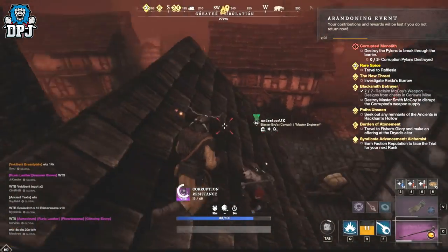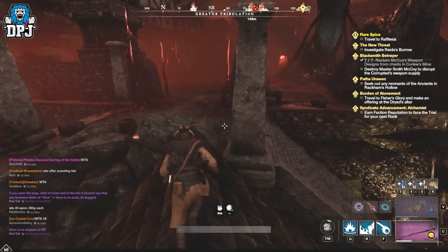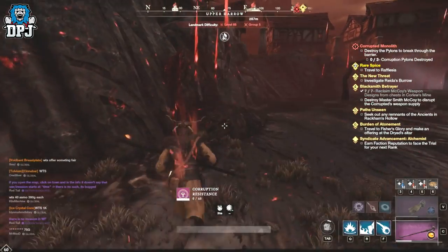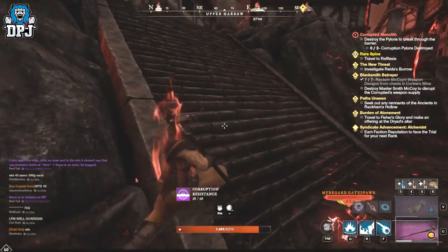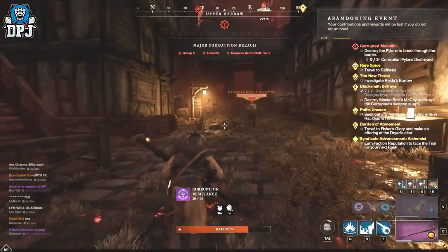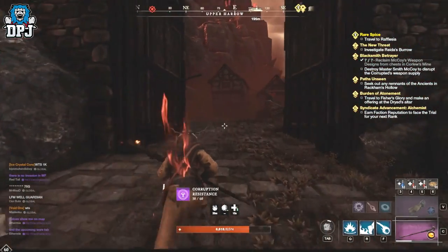Once you've grabbed that Elite Chest, make your way back onto the roof. From on top of the roof, run this way and avoid that portal as best you can — you don't want to aggro that because it won't end well for you. Run up these stairs to the left, straight past those enemies, and just after this gateway on your right, climb up these rocks — mantle these rocks right here.